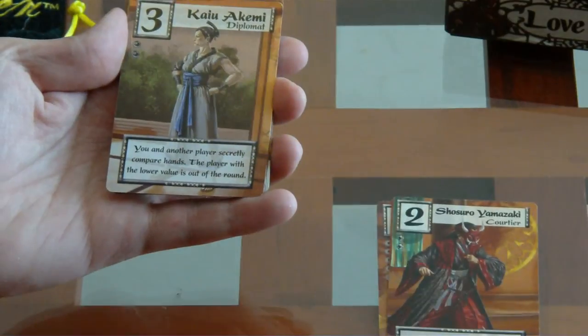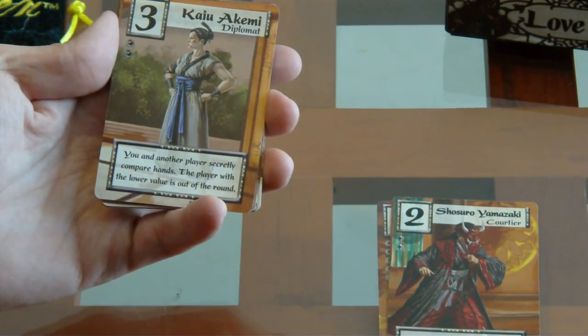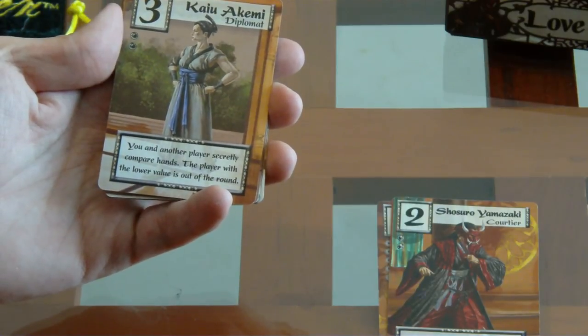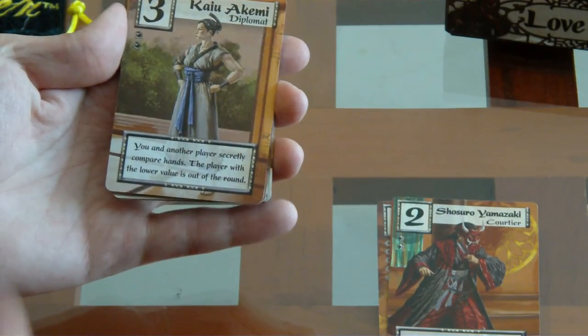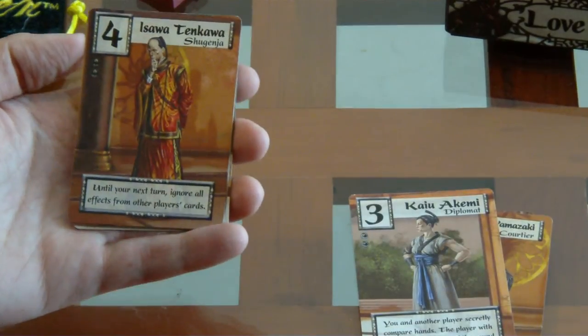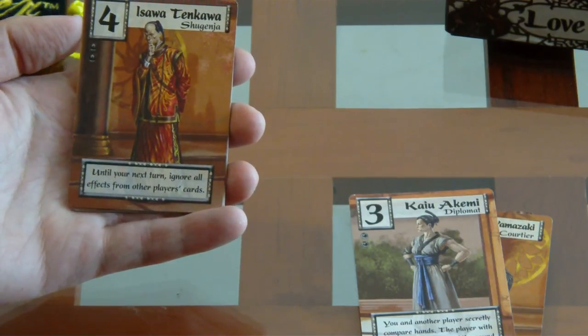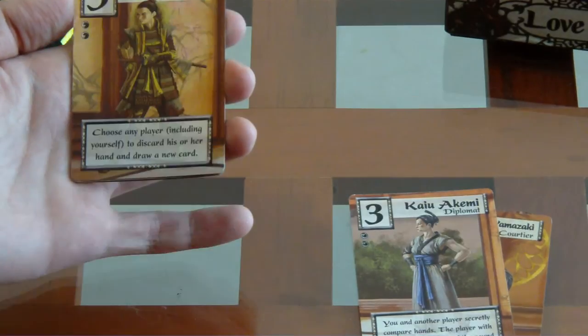Con el tres, el diplomat, en secreto comparas manos con otro jugador y el que tenga el número menor está fuera de la ronda. El Shugenja, número cuatro: cuando juegas esta carta, vas a evitar todos los efectos hasta el principio de tu próximo turno, por lo que esta ronda vas a estar seguro.